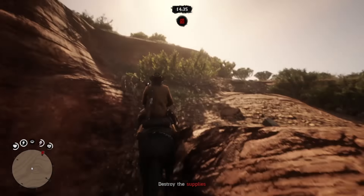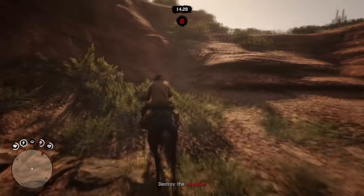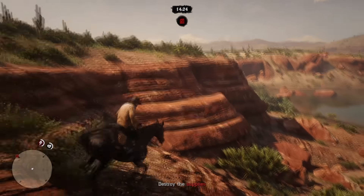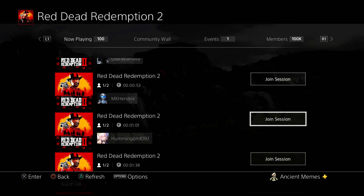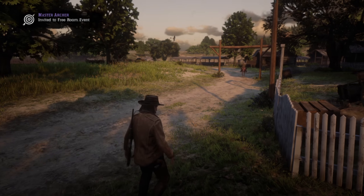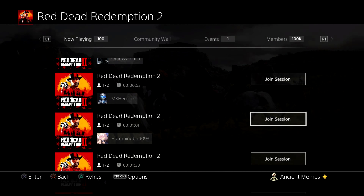The only thing that technically isn't solo about this is you just have to join a friend or somebody in the community that is in a free roam session. If you don't have a friend on your friends list in a free roam session, go to the Red Dead 2 community — you can easily find that in the PlayStation UI. I found a person named hummingbird093 and joined their session. The reason you're joining this way is so you can double-tap your PlayStation button and go directly back to that screen later.